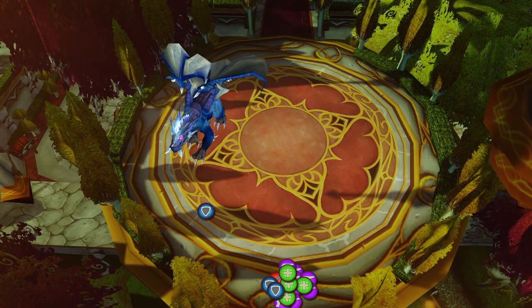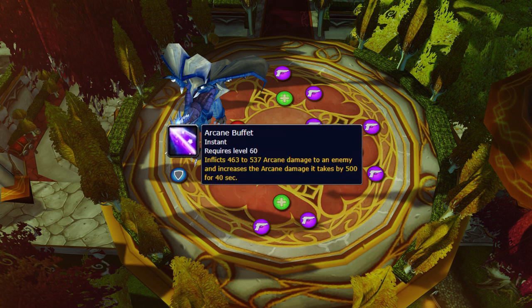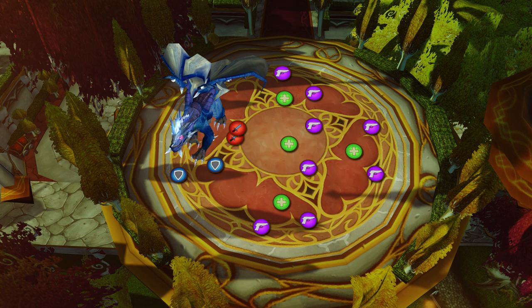For this boss you need at least three tanks. Tank the boss where you like — don't stand in front or behind it. Split your raid into four groups. Each group should try to have a tank, some healers, and DPS. Pick a spot in the room to group up but stay spread by at least eight yards. You'll gain a stacking Arcane debuff in this phase that is cleared when entering the Shadow phase. Around every 20 seconds the boss will send a player to the Shadow Realm.